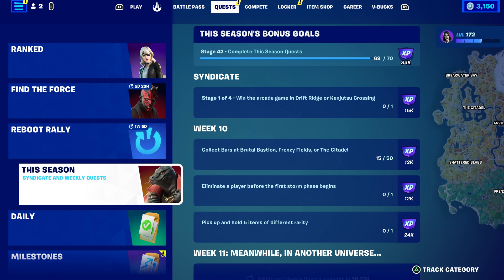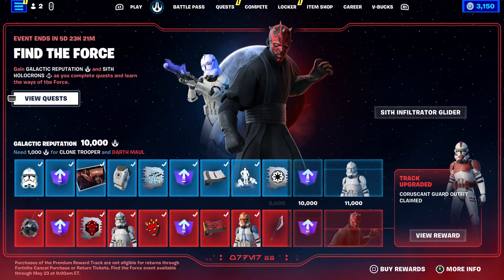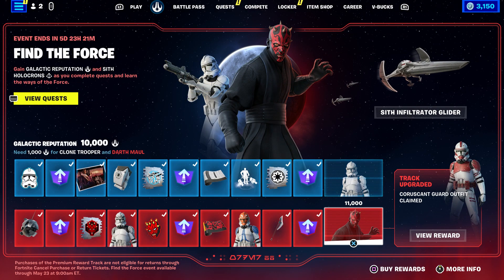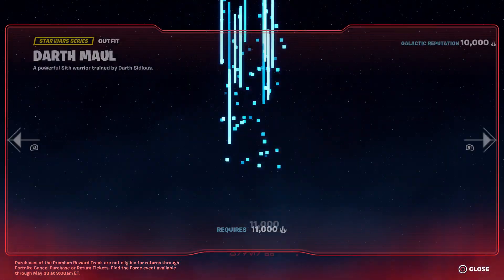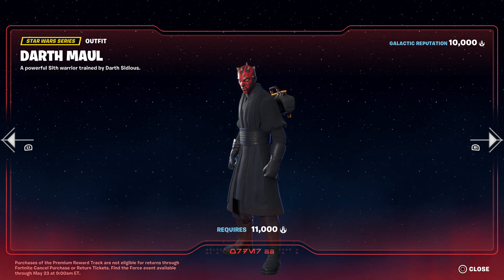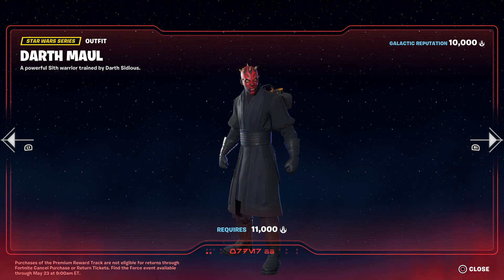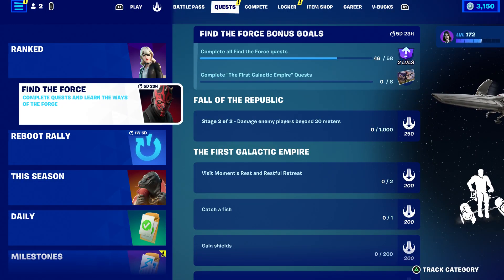Once again guys, we have a Star Wars skin. Basically you get the free Star Wars skin — you could get the clone trooper. And if you paid 1000 V-Bucks, you could finally get the Dogma. Man, I was waiting to get this skin so bad. But not only that, the challenges are now available.